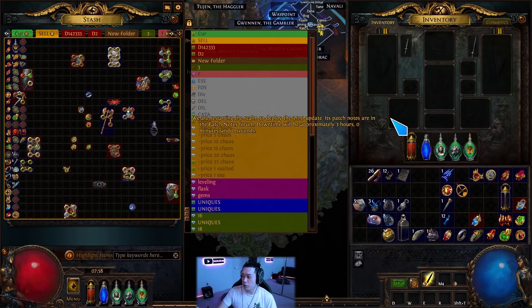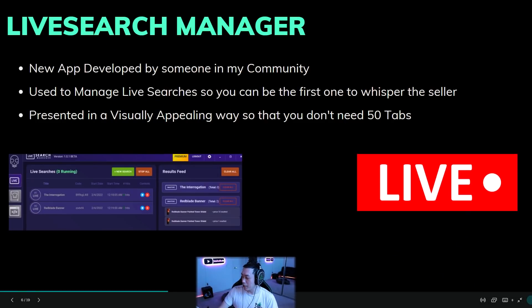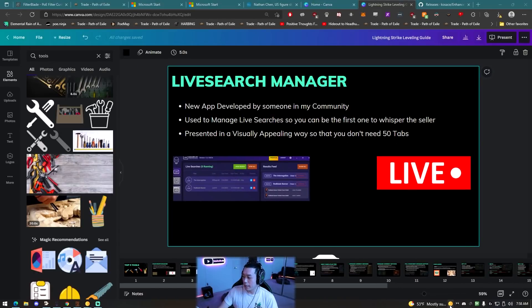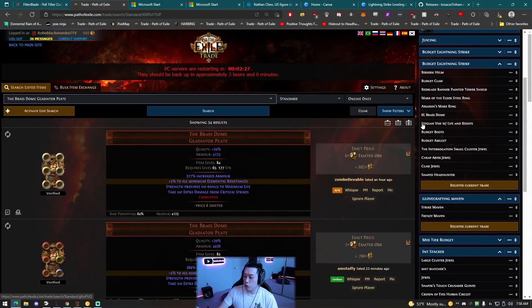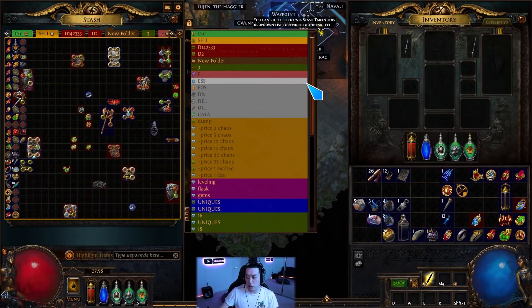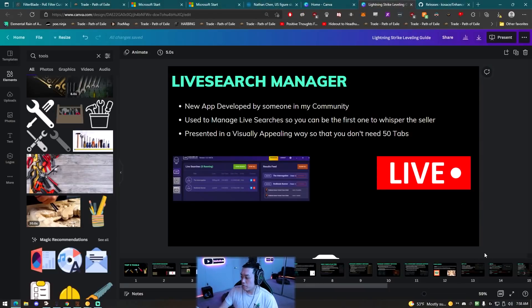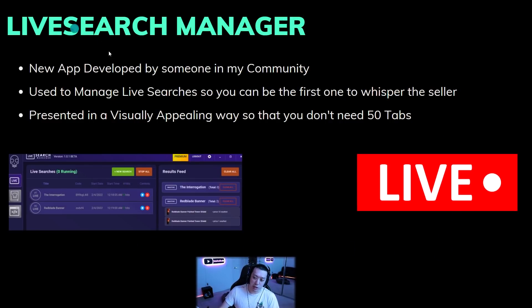Hopefully all these tools help everyone out. POE is a pretty crazy game at league start in terms of the amount of tools you need. I have: Chaos Recipe Enhancer, POE Lurker, Awakened POE Trade, a logout macro, Better Trading POE, and Live Search Manager - and that's just how it is until GGG wants to add some more quality of life into the game. I hope everyone has a great league start - download these tools and set them up before the league launches. Thanks for watching, and see you next time!